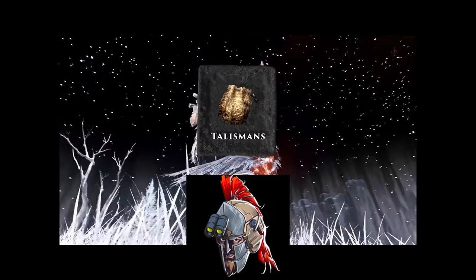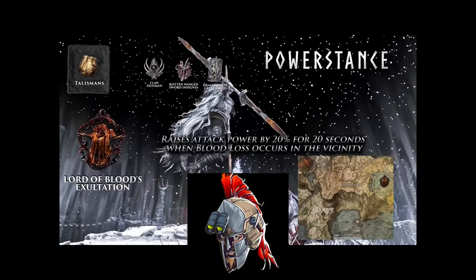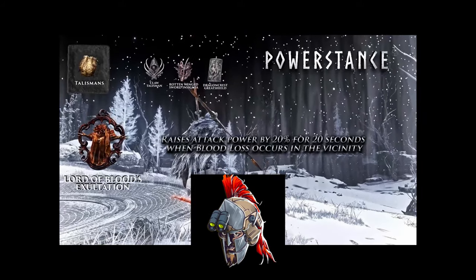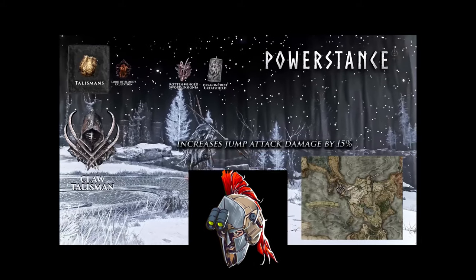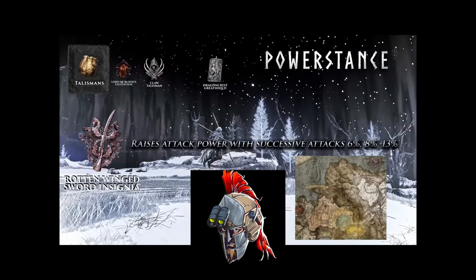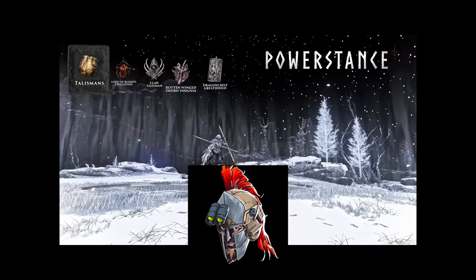Talismans are a great way to stack a ton of extra damage or defense, and the best setup depends on the weapon you're running. For the power stance of twin blades or curved swords: Lord of Blood's Exaltation is to talismans what the White Mask is to armor — it raises your attack power by 20% for 20 seconds every time there's blood loss. The Claw Talisman stacks with Raptor's Black Feathers and increases jump attack damage by 15%, making it great for curved swords and twin blades that hit four times with a jumping L1. The Rottenwing Sword Insignia raises attack power with successive attacks by 6, 8, and then 13%.